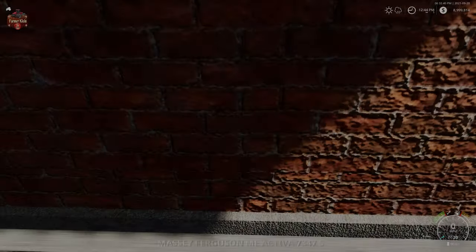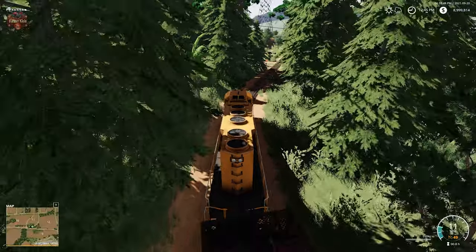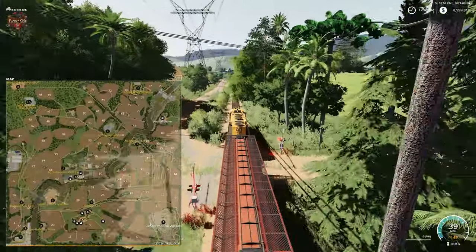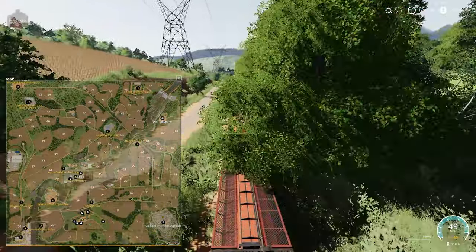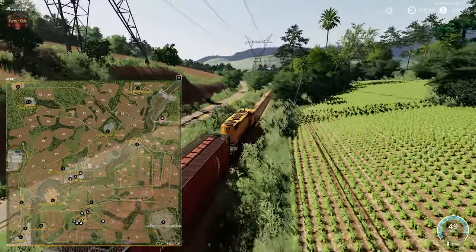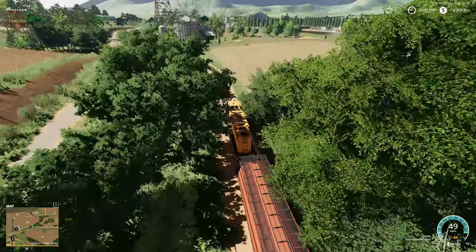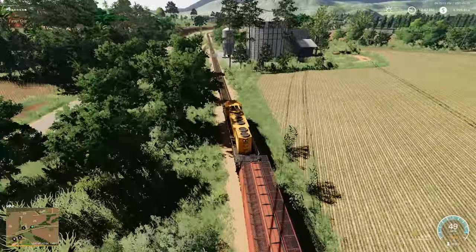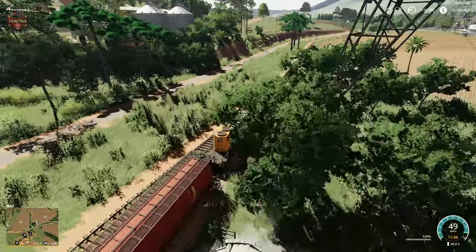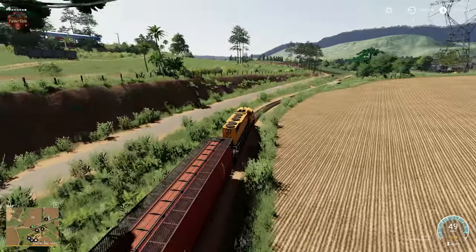We're going to close the video out by taking a train ride. Let's pull up the map and get a little altitude to see where we are. Coming down across the southern area of the map, the main farm will be over to our left. The storage silo we talked about is to our right. That's it — we're going to close the video out here just doing the train ride around the map.